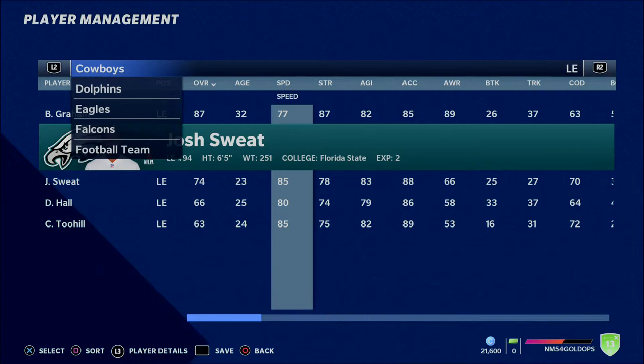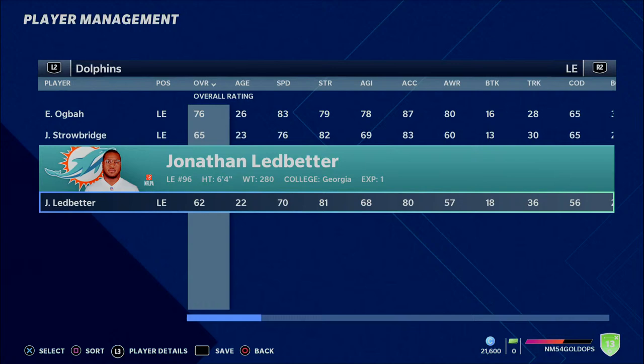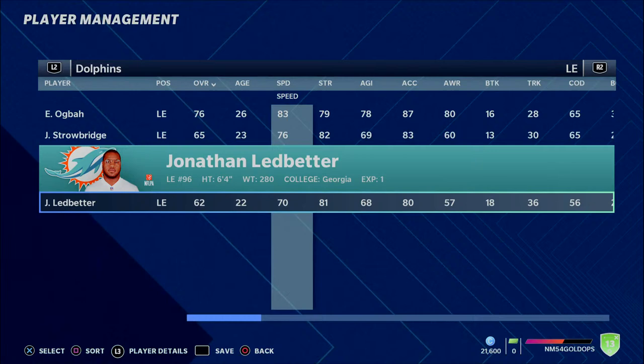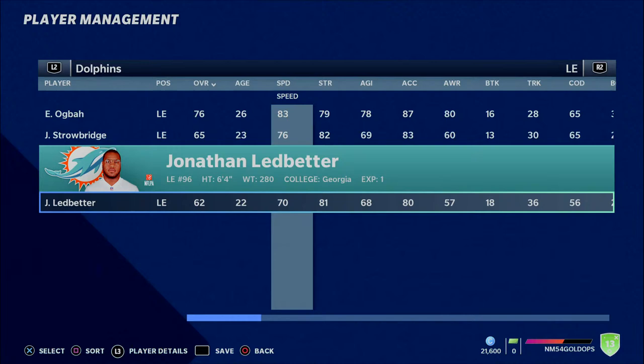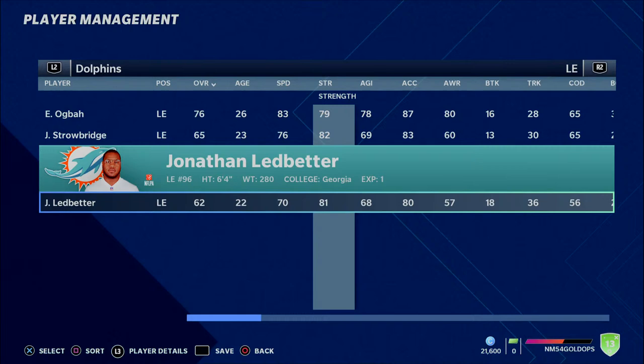The next one is Ledbetter for the Dolphins, and I feel like this one might be a mistake — this one was supposed to be included on the 3-4 list. Jonathan Ledbetter: I accidentally put him on the 4-3 list, but he's certainly going to be a good 3-4 defensive end. So if you're carrying over from that video, definitely consider Jonathan Ledbetter — 22 years old, 62 overall, a little bit of a slower guy but can play that 3-4 defensive end spot decently well.